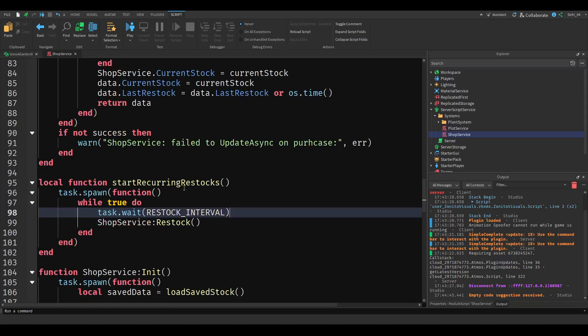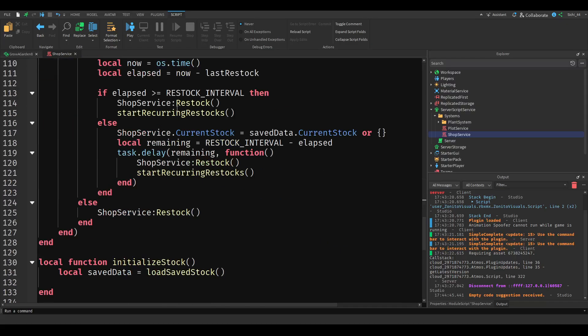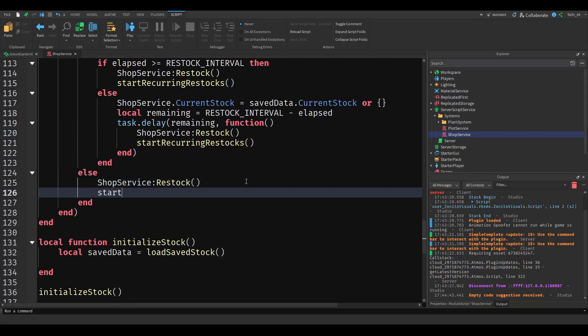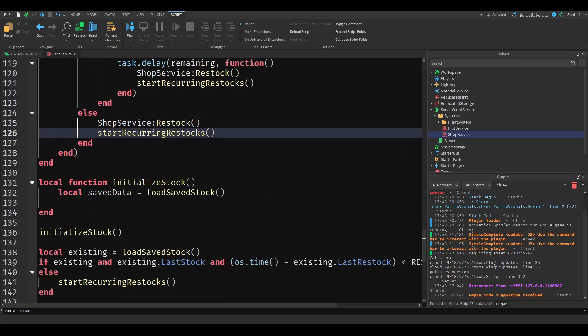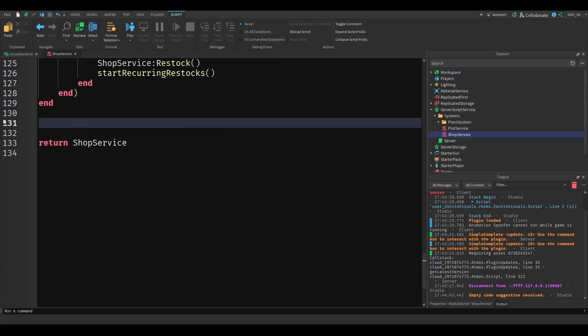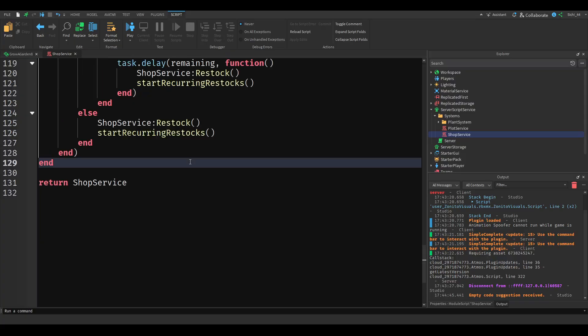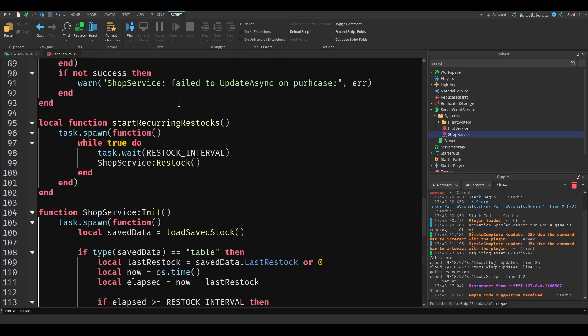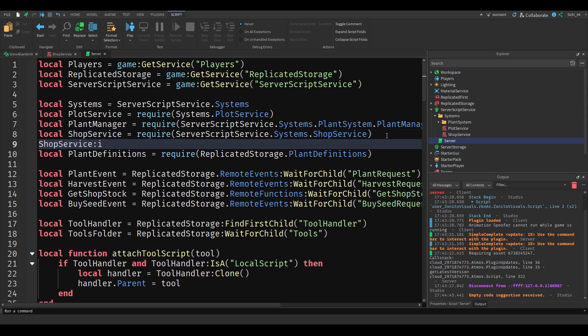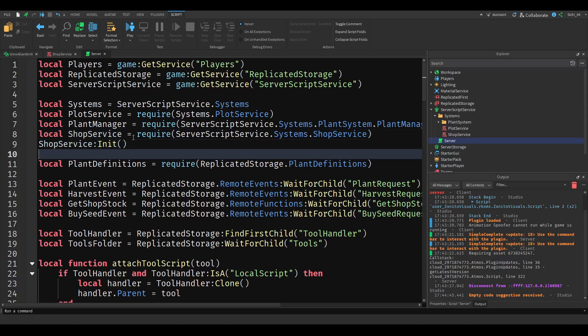Make sure you have that, and in the else branch we also call `startRecurringRestocks`. We can then remove the old redundant code. Back in our server script, we call `shopService:init()`, and now it's working again.